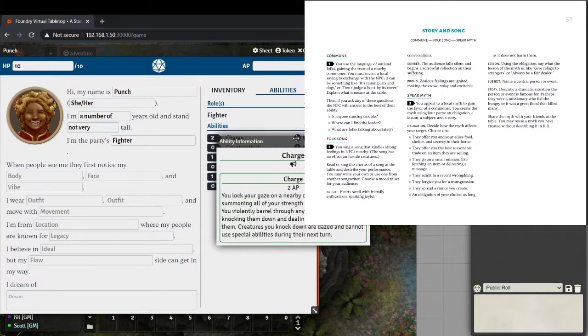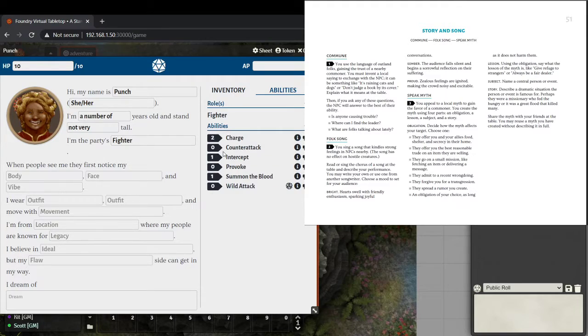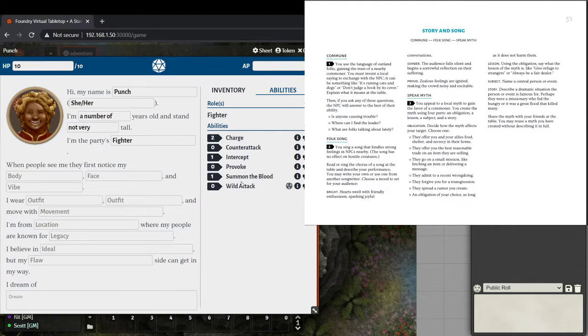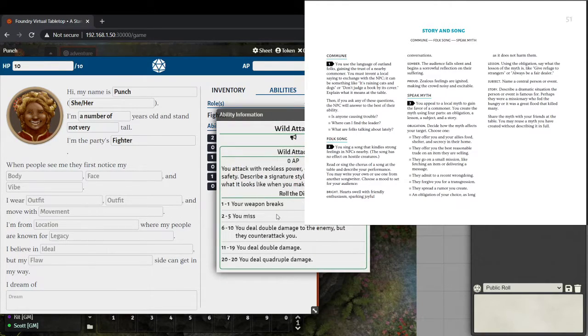The most mechanical part is the six abilities chosen for Punch. We've got Charge, Counterattack — an enemy within reach rolls a tough choice or worse on a basic attack against you, you parry their attack, take no damage, and if they roll a failure or worse you also get to attack them — and Wild Attack, which is just trying for extra damage. On a 1 on Wild Attack, your weapon breaks. We found it!